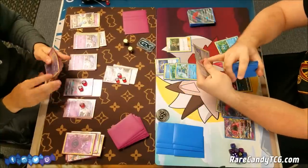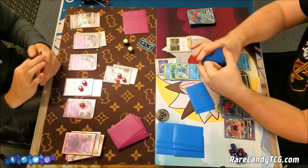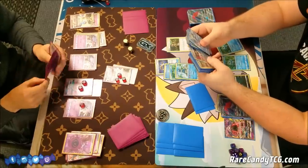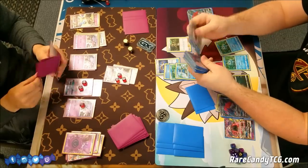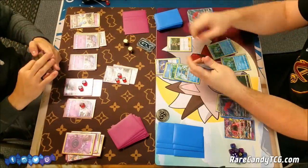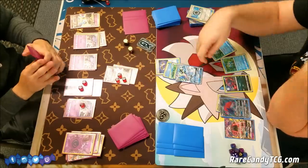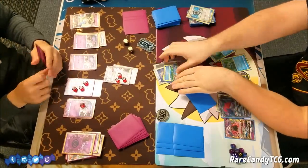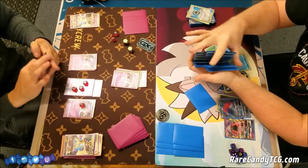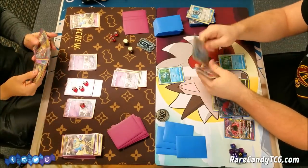Unlike turns where he has two or three Zoroarks and can just play a draw supporter and trade a bunch, he doesn't have that many outs. Playing Mallow is definitely decent here — it looks like he might be going for a Double Colorless Energy and a Greninja GX. He's going to discard the Aqua Patch to Trade into this Greninja, placing three damage counters on the benched Necrozma. He uses Greninja's regular attack to do 110 and shuffle it and all cards attached back into the deck, resetting up the Greninja line.